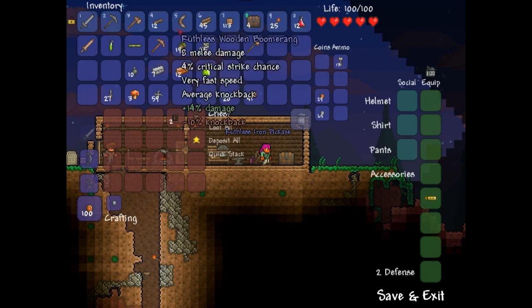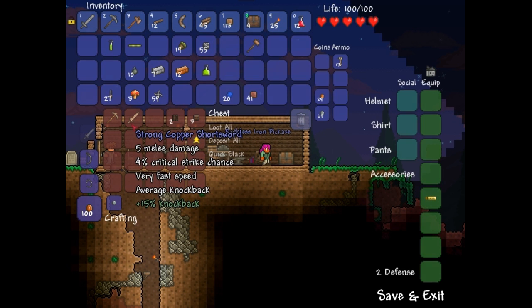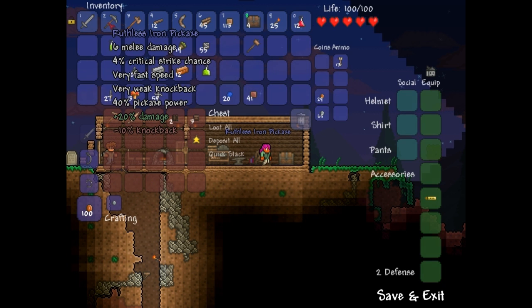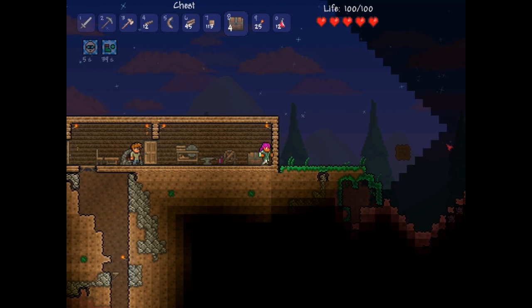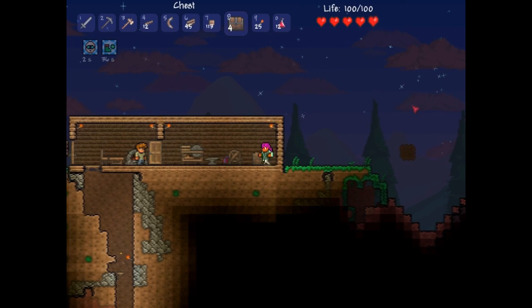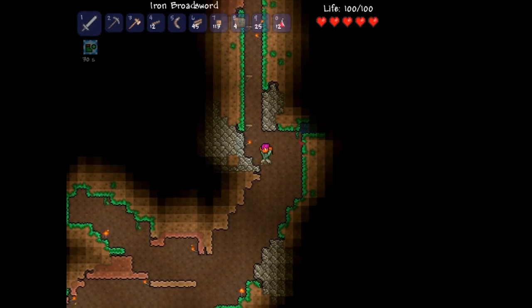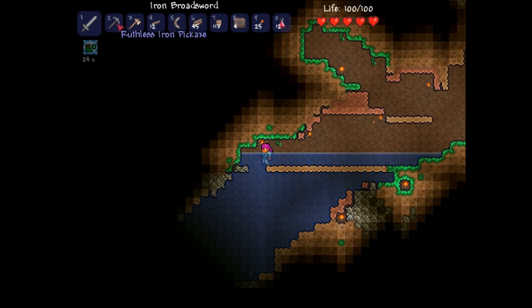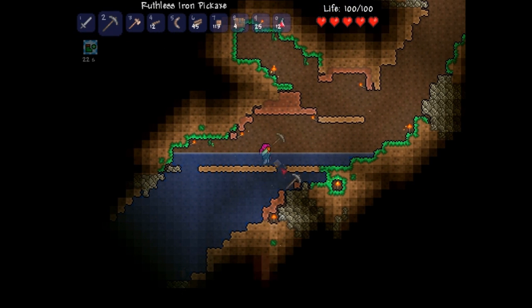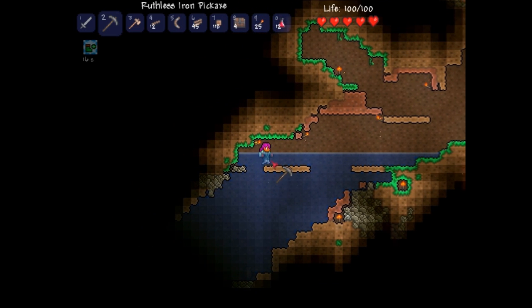I want a cooking pot, a toilet, a bathtub, a trash can. What is a cooking pot? I can make soup — a bowl of soup. Does a bowl of soup do anything? Plus one defense — wow, it ups a bunch of stuff. But that requires stuff I do not have, so let's not make that. We want the iron pickaxe right now. There we go.